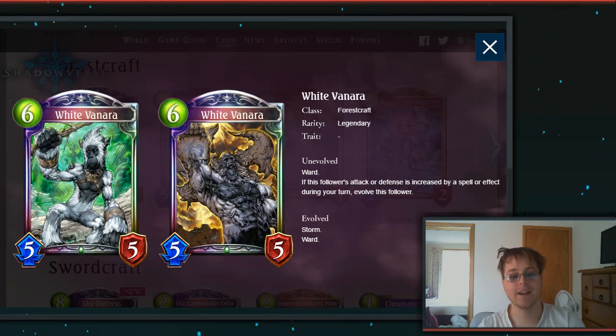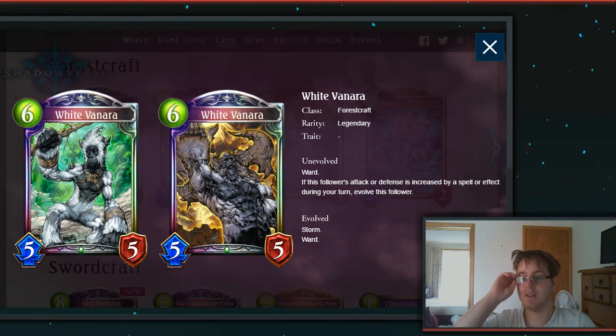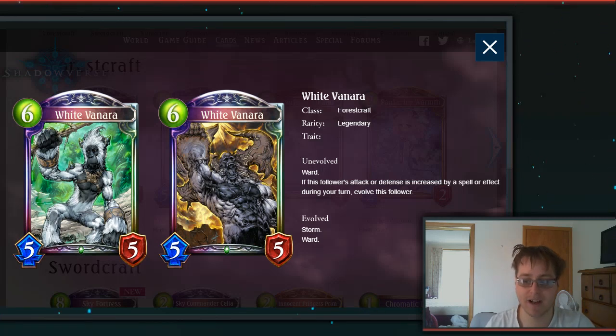Then we have the second legendary, White Verana — apologies for the pronunciation in advance. It's a 6-drop 5-5 Forest craft legendary with Ward. If this follower attacks or its defense is increased by a spell or effect during a turn, evolve this follower. The evolve has Storm and Ward but no stat change, so it's a 5-5 Storm with Ward on evolve — a nice block and finisher. Very easy to trigger with the buff cards available, and I think it'll be a fun card in more aggressive forest decks.